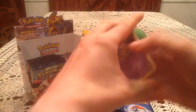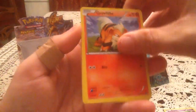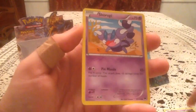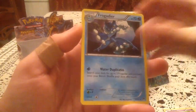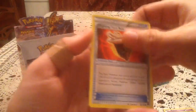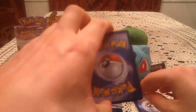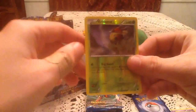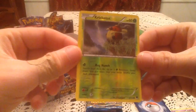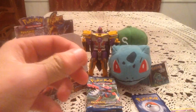So here we have an Esper, Grouth, Pancham, Petalil, Skorupi, Frogadier, Cloyster, and Fighting Fury Belt — first time we've seen that uncommon trainer in the box. Reverse holo is Cricketot, so that is a common, number 5. And that one is on my list, so we're starting off part 3 with a new reverse, which is awesome.